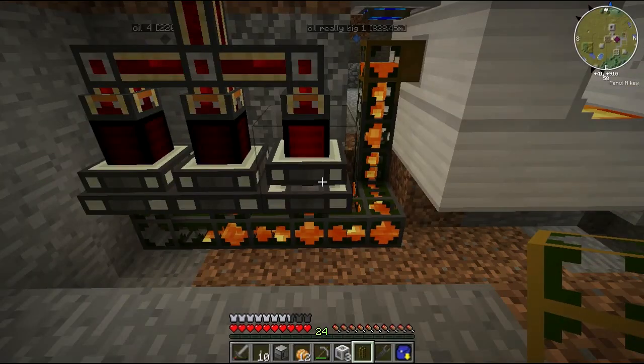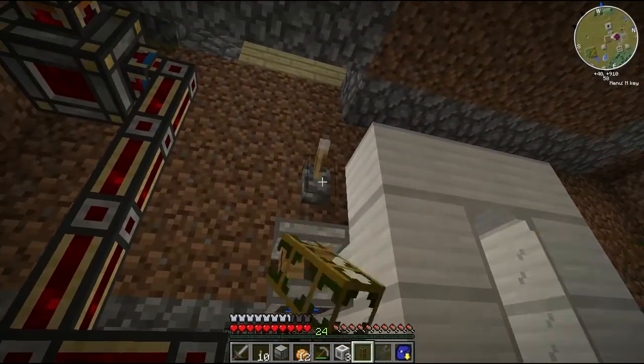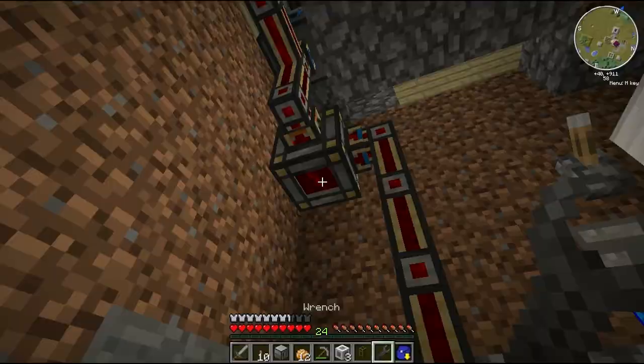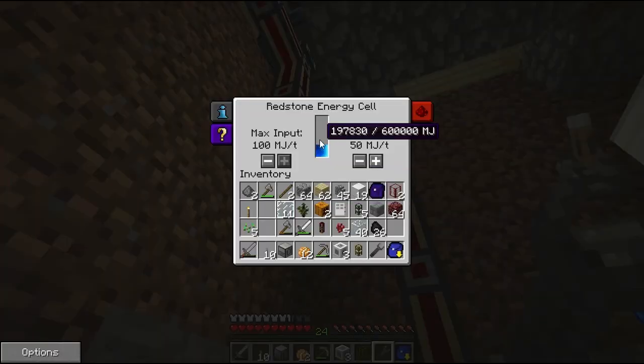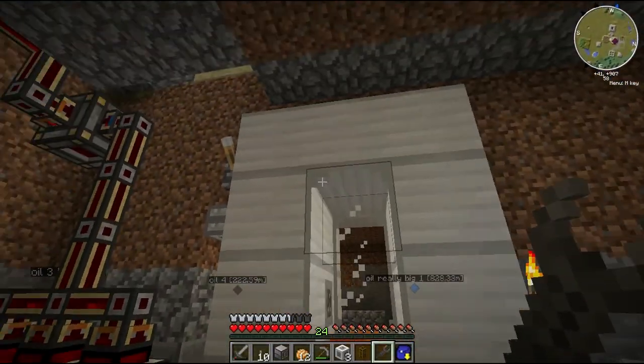One, two, and the third one. Let's turn that off now. So it's more than enough. And we should have power going — there we go, and it's charging up our energy cell. So that's iron tanks done.